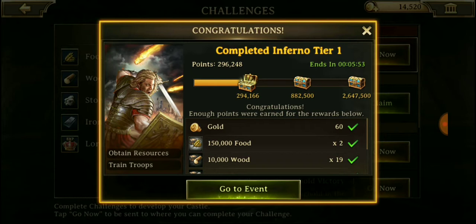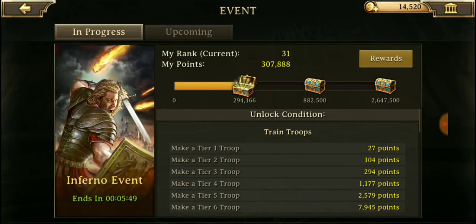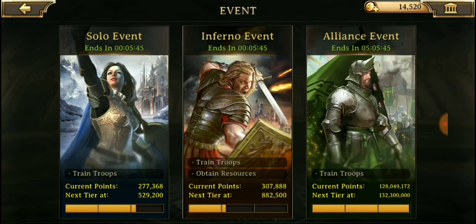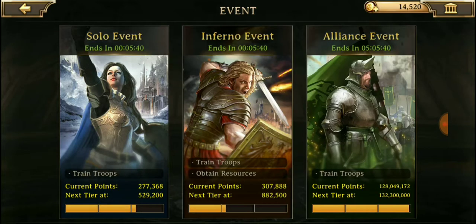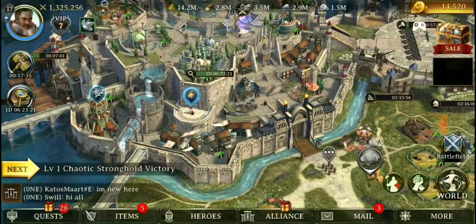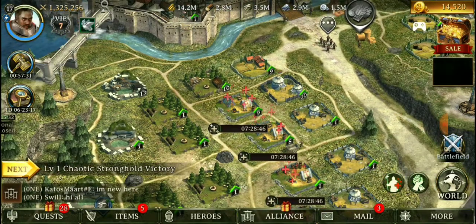We completed infernal tier number one. Let's go to the event — it's all about crafting troops. You make troops and you get to rack them up. We have the alliance event, we have to make troops. As long as we make troops, we get all three of these events going and we're done. Let's go ahead and help out.